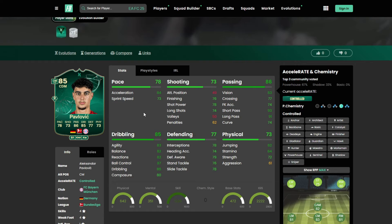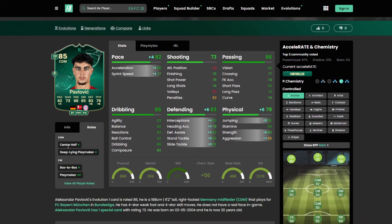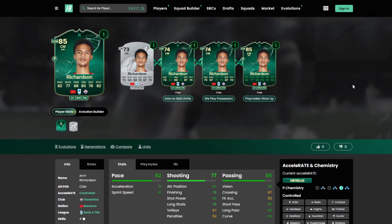Pavlovich is a great option from the Bundesliga — he can play both box-to-box or as a CDM, but he's still better suited for the CDM position. Shadow and Anchor are both going to be really good. Four star, four star — Center Half Plus, Deep Line, Playmaker Plus as a CDM, Box Box Plus, Playmaker Plus Plus as a CM. Play styles: Gold Incisive Pass, Long Ball Pass, and Tiki Taka.